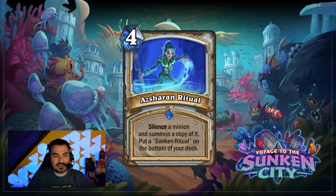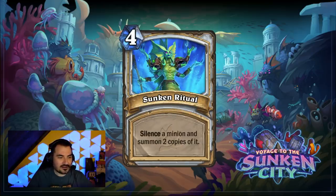The next one is going to be the Priest bottoming card — it is the Asharn Ritual. It silences a minion and summons a copy of it, as well as putting the Sunken Ritual on the bottom of your deck. Just like the Paladin card, it is quite a bit better than the original. The Sunken Ritual silences a minion, also for four mana, but you summon two copies of it. Very powerful stuff.